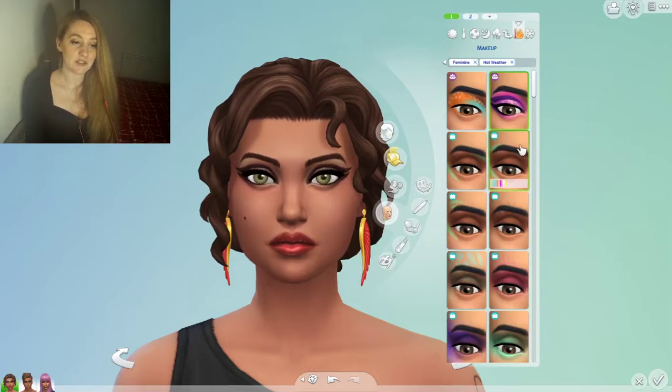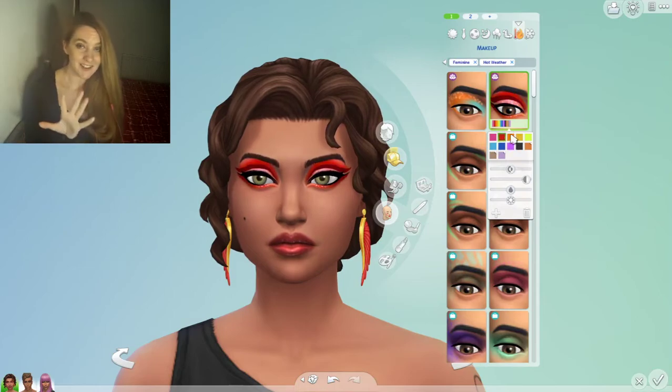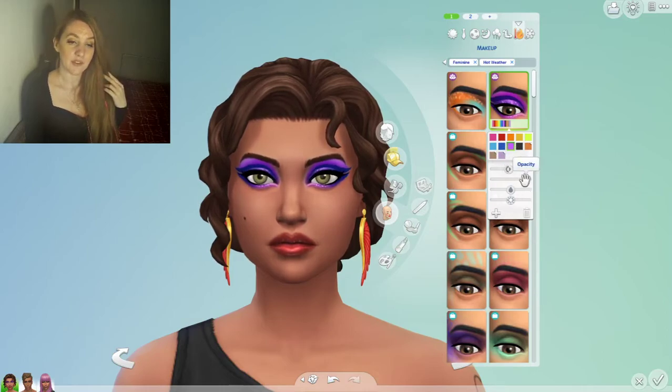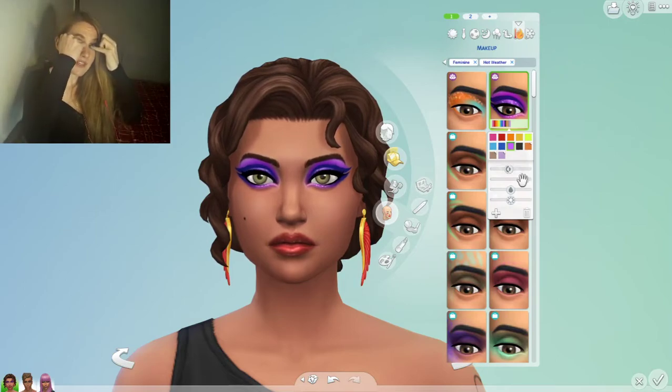The new eyeshadow in the game is extremely vibrant — you can see how fabulous and amazing they are. However, they are very bright and maybe that's not to everybody's taste. You can take something like this and change the hue for a slightly different tone, and you can really turn down the opacity.